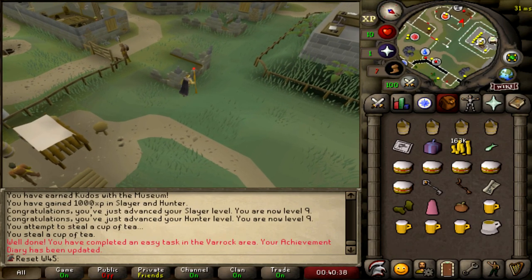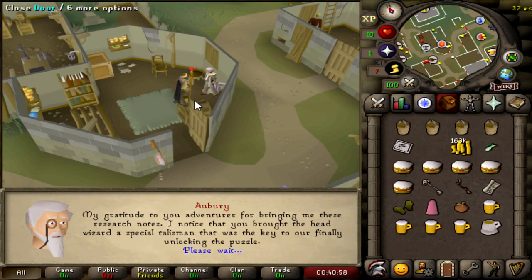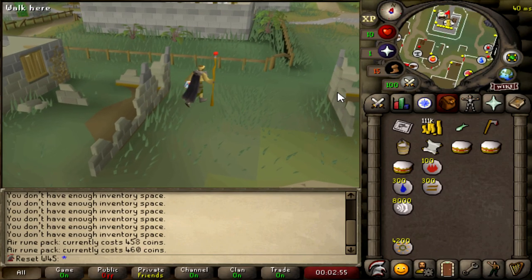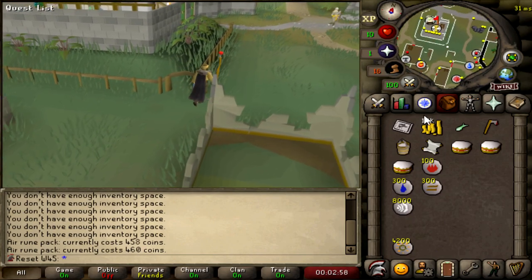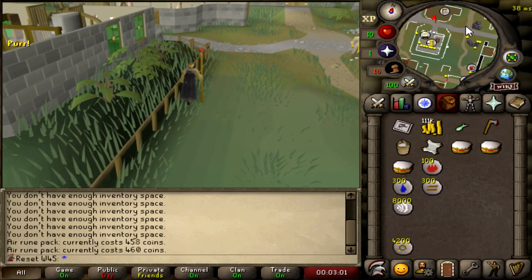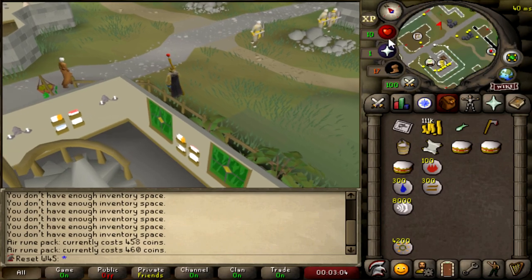Stole a cup of tea for another task. Doing part of Rune Mysteries quickly, then buying some runes. Went on a bit of a shopping spree — only have 111k left, but we've got 8k air runes, 4k mind runes, and a bunch of air, earth, and fire runes too. These are just for questing, training our mage up, and getting our combat level up.